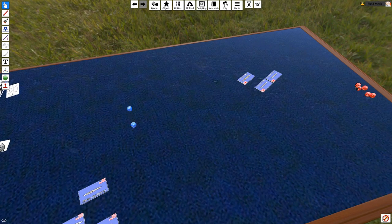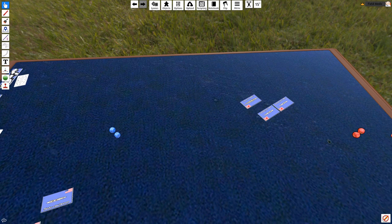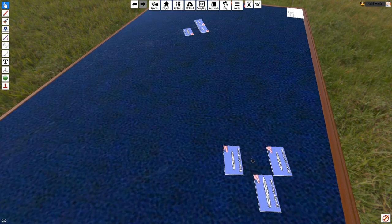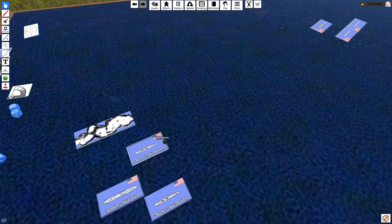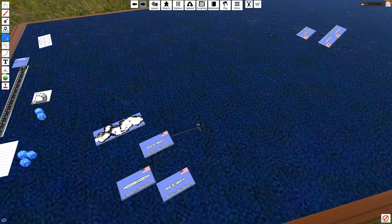The Americans roll initiative — by the way, these are 10-minute turns, so this is our third turn, almost a half hour later. The Japanese roll 4, the Americans score 9. The Americans get to elect who goes first. I'm going to say I'd like to go first. I'm going to move my Fletcher class destroyer, but I'm going to do something special — I'm going to nominate him to lay smoke. You don't have to roll anything special for smoke; it's considered automatic.